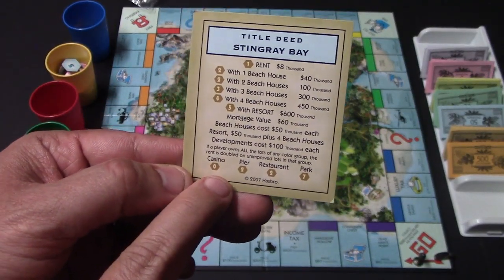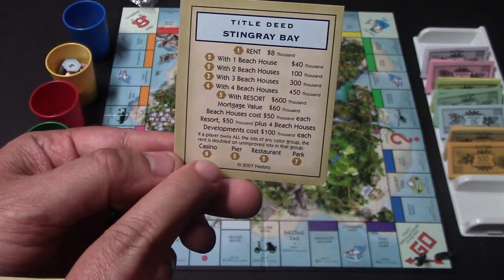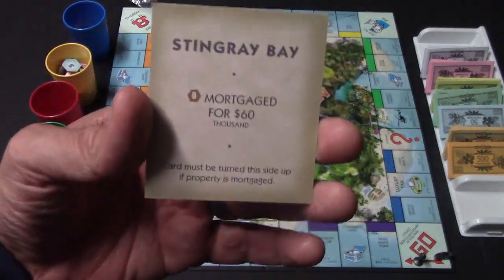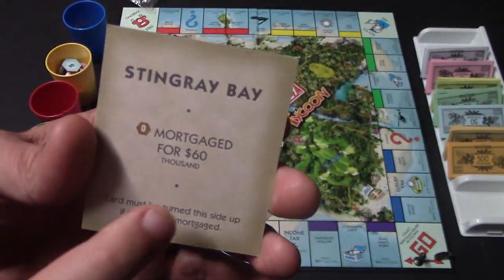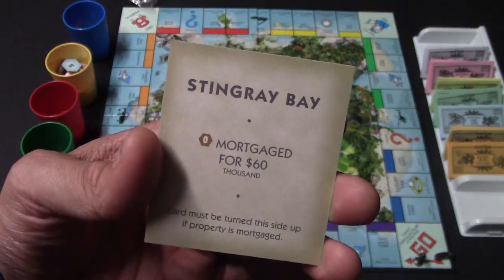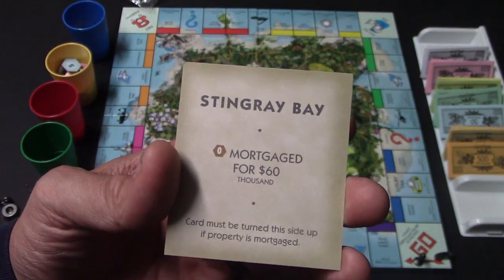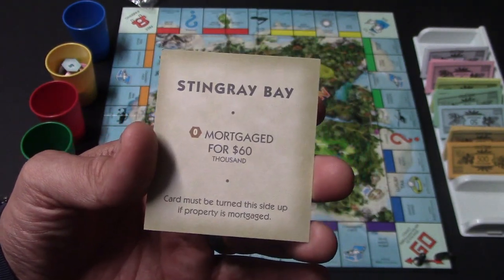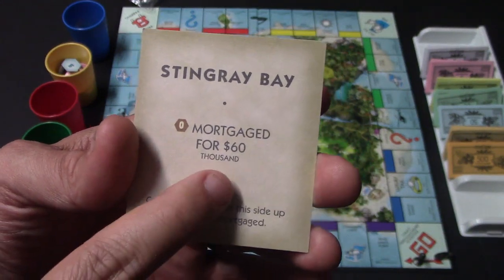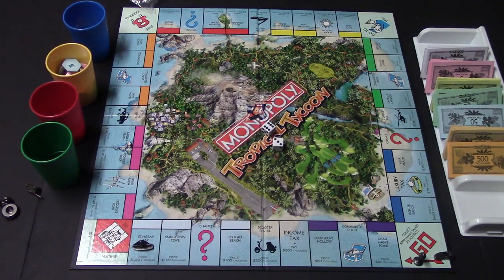At the end of the game, each development is going to be worth a certain amount of fortune tokens. You can also do what is called mortgaging. If you need to raise some money, you can go ahead and turn the property over and receive $60,000 from the bank for this particular property and lay it down face down. If the property is mortgaged and someone lands on it, you're not going to be charging them any money. To unmortgage it, you're simply going to have to pay this back plus 10%.